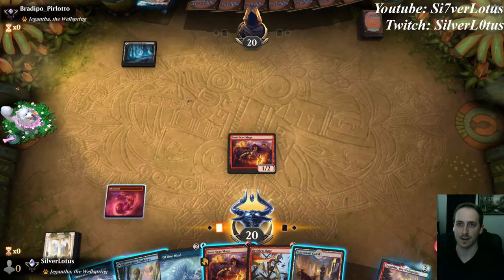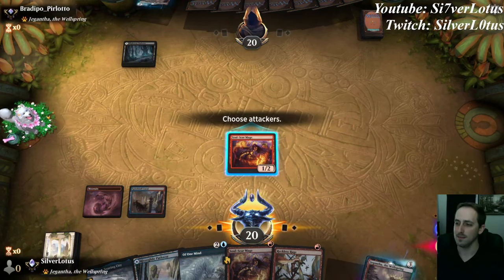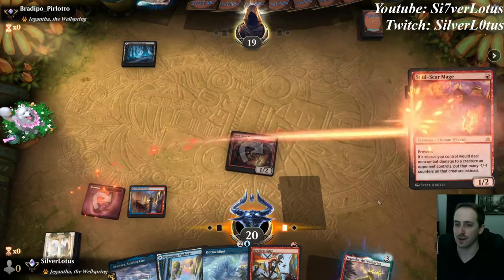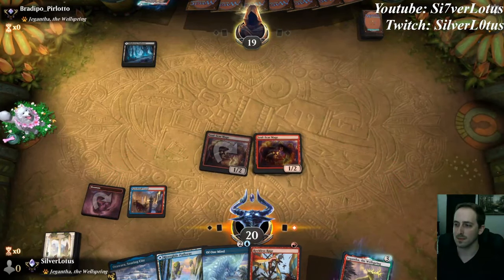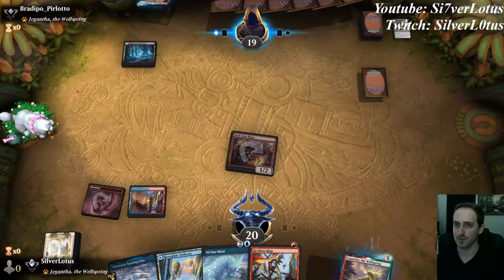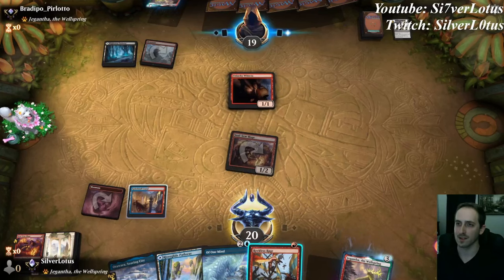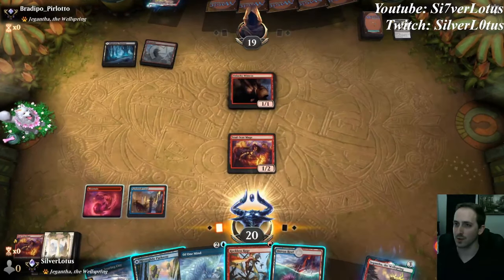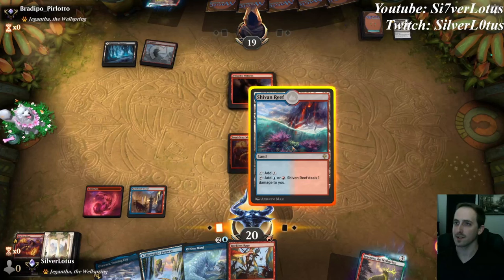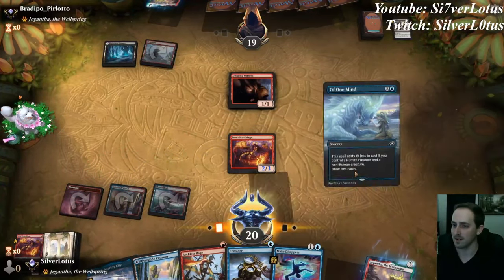Opponent starts with a land that can produce black mana — probably a Fatal Push. Let's go ahead and play our other Soulscar Mage and we'll pass it back to our opponent. Opponent did have the Fatal Push. Opponent plays Unlucky Witness. We will not destroy that — we don't want it to die so that our opponent doesn't get extra card advantage. Let's go ahead and play Of One Mind. Three mana draw two isn't the best, but it's better than doing nothing.